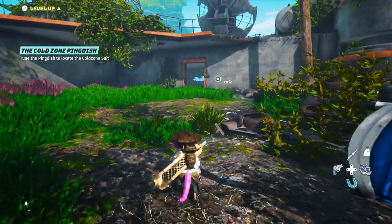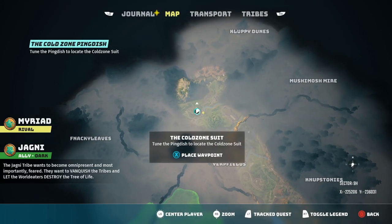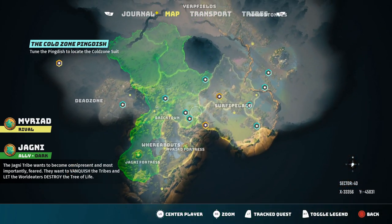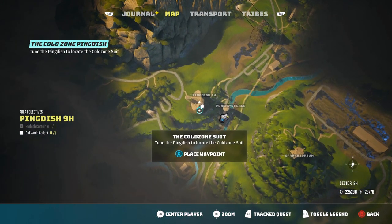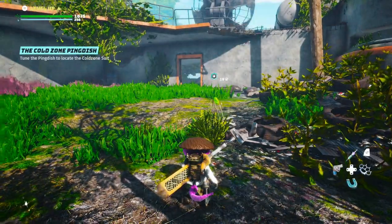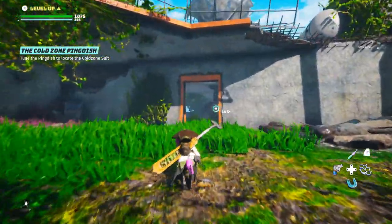The first part of this quest to get the cold zone suit is located right here on the map. We're way up north — here's where the start of the game is — and we're going to go all the way up here, almost the whole way. Right here there's a ping dish, so that's the first place you're going to want to go to. It'll look like this, and right in here is the ping dish.